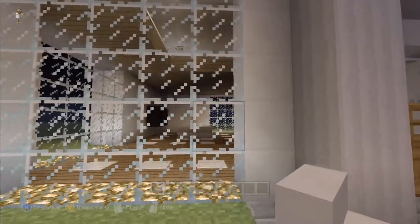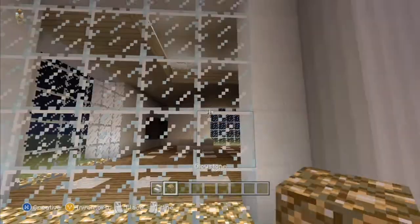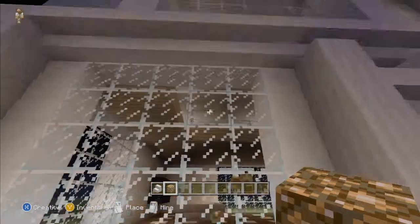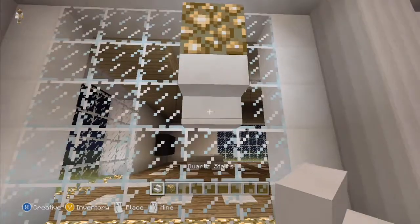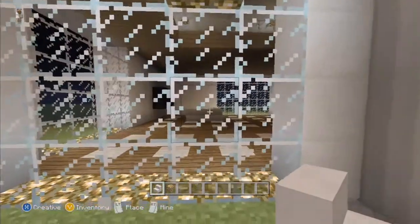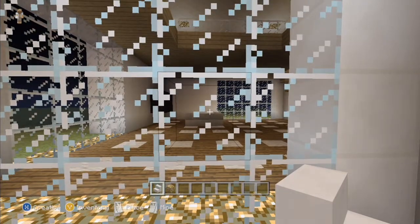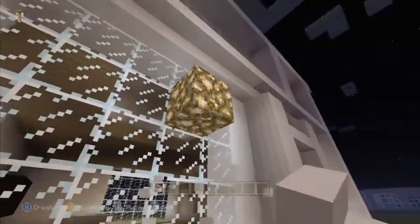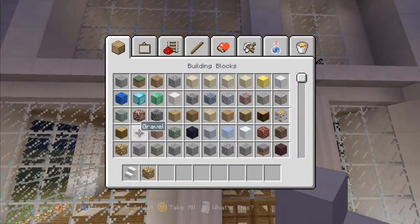They added upside-down stairs. Normally you have to use a block like this, but now all you have to do is place it at least a little bit over half. Bang, there you go — just have your block on the top half. Visualize a half point and make it on the top part of that.